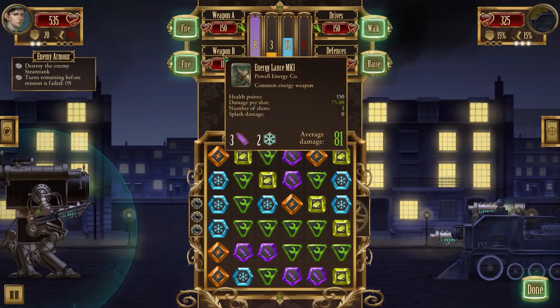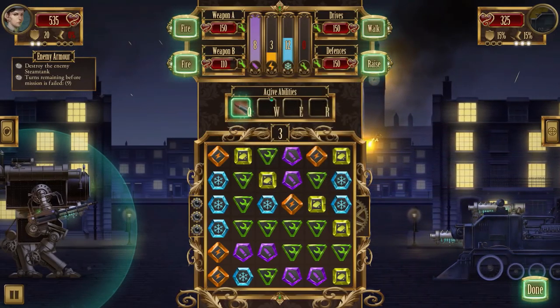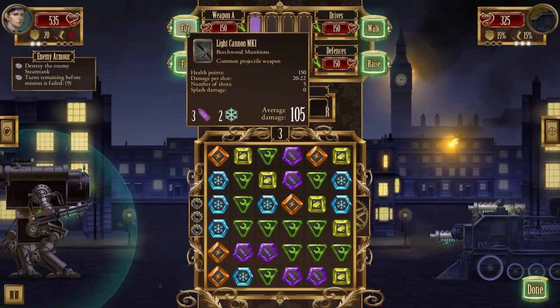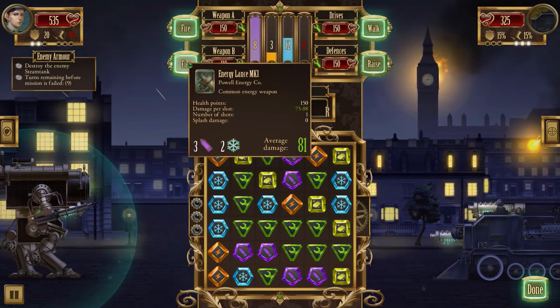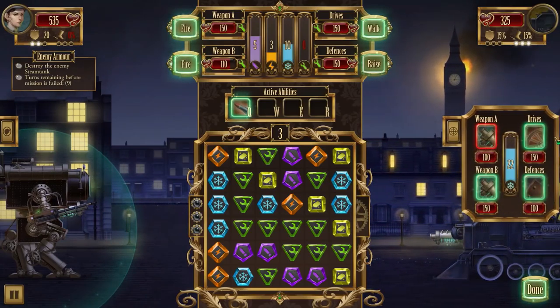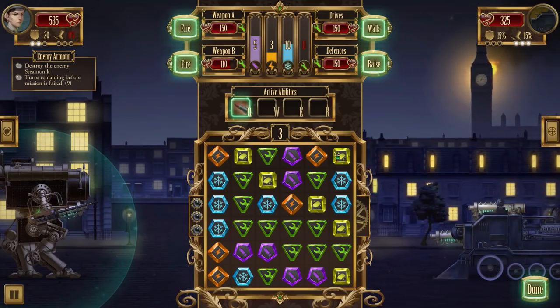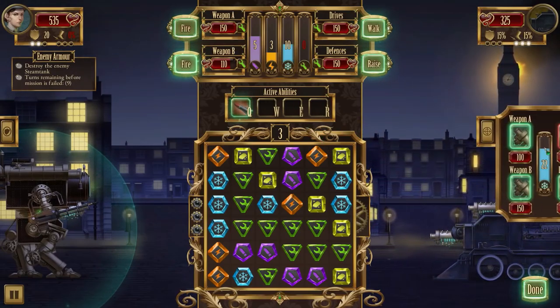He went after weapon B - that's what we need to be aware of. We have a shot available, so let's go with the energy lance. I accidentally targeted weapon A instead of drive A, and we missed either way - thanks RNG. But I want to go for his drive going forward so we don't miss future shots. Let's go with weapon A next.